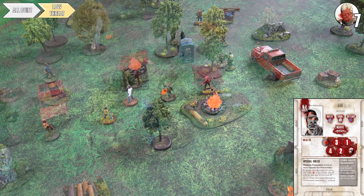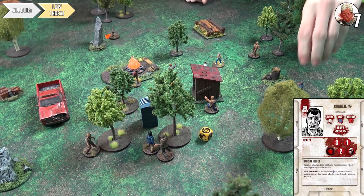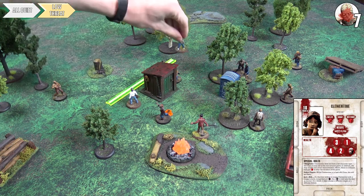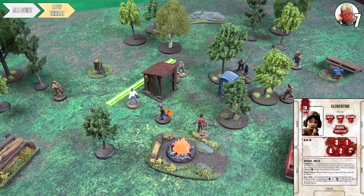Charlie panics — he gets a scream result, adding one to the threat, taking us to seven, and creates noise. The nearest walker goes into base contact with Charlie. Clem then runs and joins the fight against Charlie to help the walker take him on. The run creates more noise and another walker shambles toward Lee. We go to the event phase of turn four.